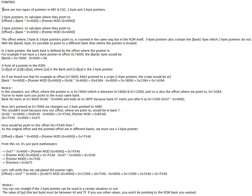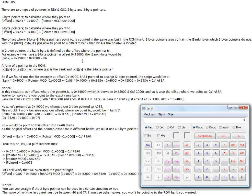As you can see, there are two types of pointers in Gameboy and Gameboy Color games. They can be two-byte or three-byte pointers. For two-byte pointers, here is how to determine the offset where the pointer points to — this is how you count it: bank plus pointer mode.